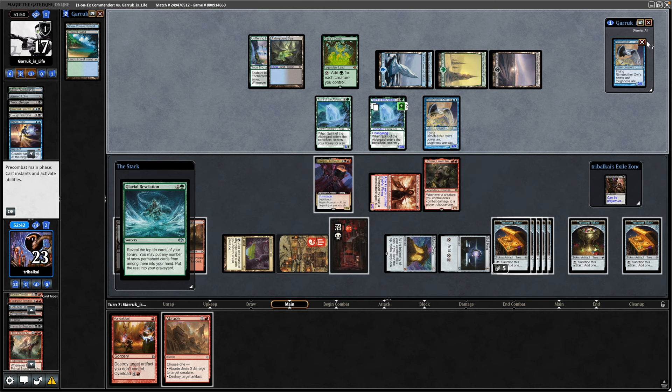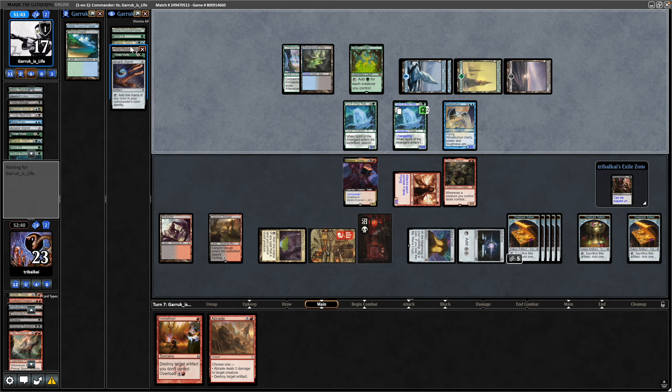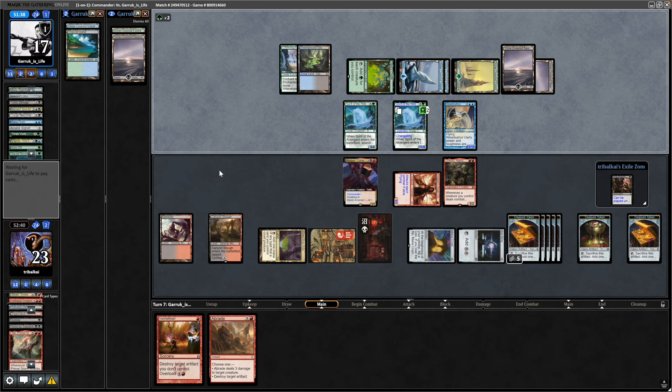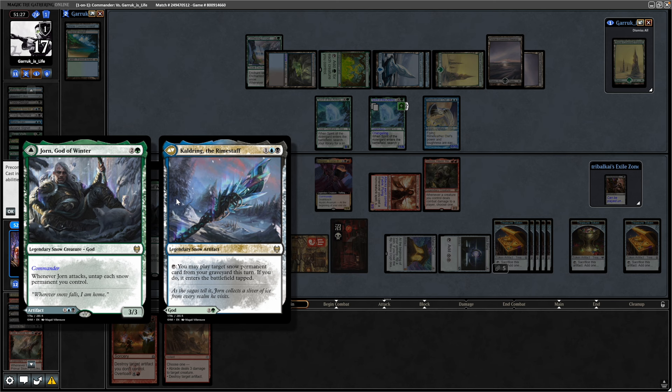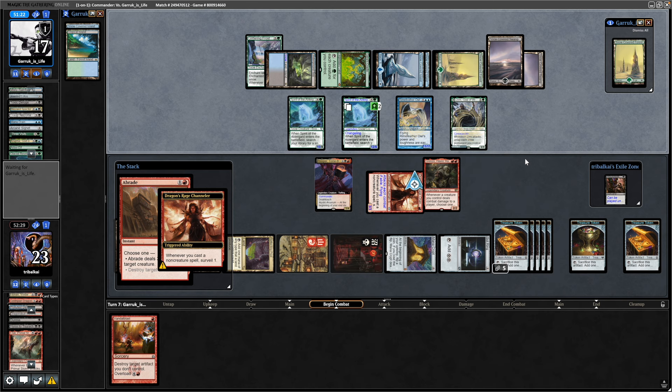Opponent casts Glacial Revelation — reveal the top six cards of the library and put any snow permanents into hand, the rest go to the graveyard. They pick up a snow Forest and a snow Swamp. Thanks to the extra mana from Mana Drain, they get Yawn back down for five mana. At the beginning of combat, we use Abrade and Lightning Bolt on Yawn so they can't untap everything. Dragon Rage Channeler reveals a Tekkenuma off the top.